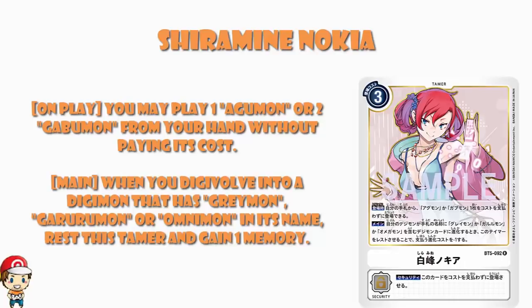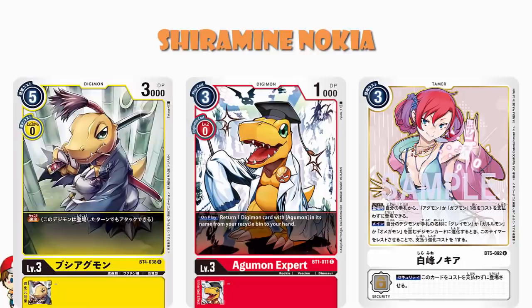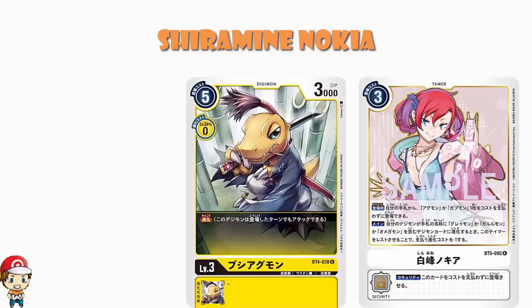That sounds like the kind of thing we can get a little bit excited about. Now of course one of the questions here — and it's not relevant for Gabumon, but it is relevant for Agamon — is it Agamon, or is it a Digimon whose name contains Agamon? I.e., can you use Agamon Expert or Bushy Agamon here? Which would be hyper relevant. Bushy Agamon has got haste and is a five cost to play normally. Haste means you can attack the turn you play it. If this works with Bushy Agamon — and I'm fairly sure it doesn't — I adore this trainer.